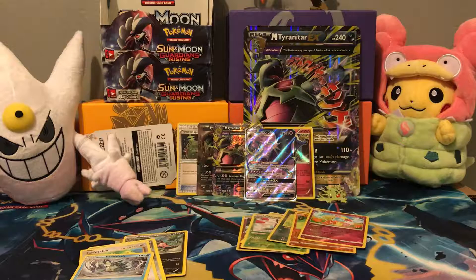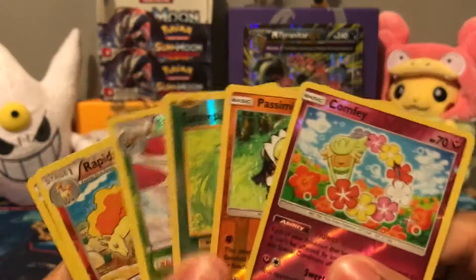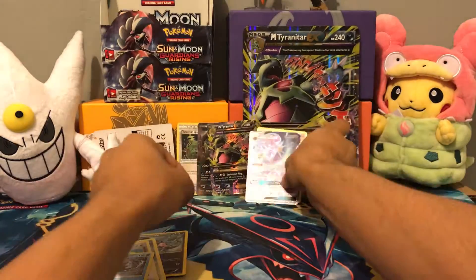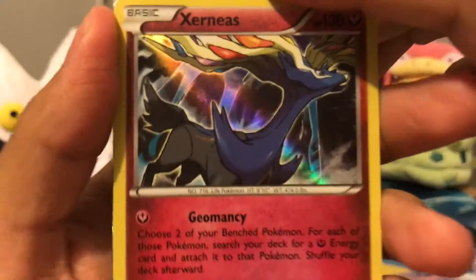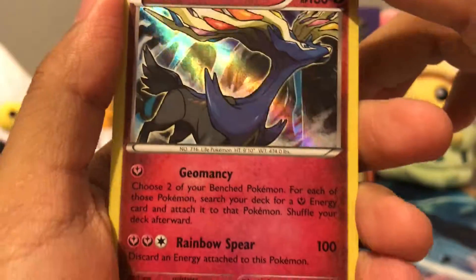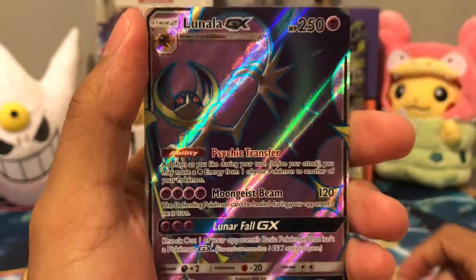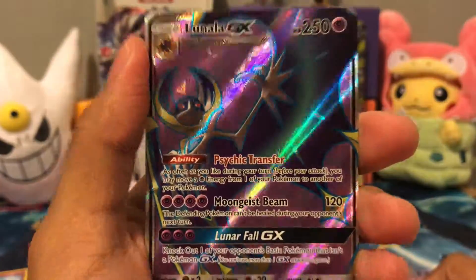Alright guys, so let's take a look at what we got. The rares — we got a holo rare Xerneas, Geomancy and Rainbow Spear. Pretty cool. We got this bad boy, Lunala GX, Full Art, from Sun and Moon Base Set.